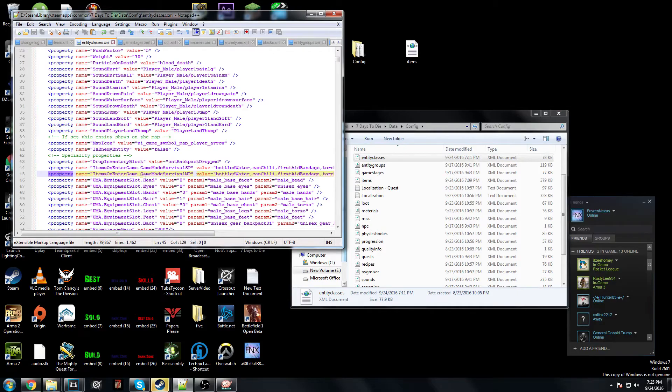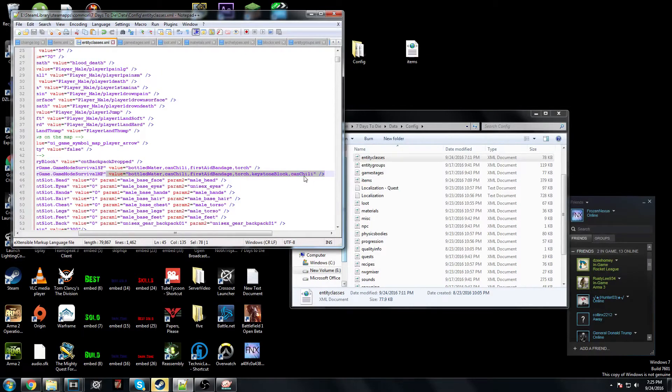Line 45 is the survival multiplayer game mode — this is what you spawn with in a survival multiplayer game. The only difference is that you spawn with a keystone block, which is the land claim block. If you're playing with only friends and you're all living together, there's no need for this. In here you'll see: bottled water, canned chili, first aid bandage, torch, keystone block.